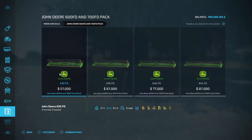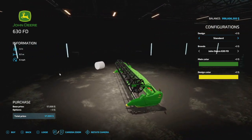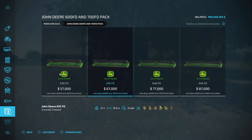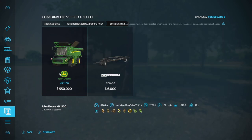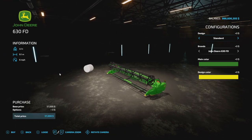How about some headers? The John Deere 600FD and 700FD pack is officially here from Agritono. This is one of the first mods to go into testing but took one of the longest to get through. For combinations, they're recommending you use the X9 for all of these — heads up there. They do have different header trailers, so just choose the one you need.